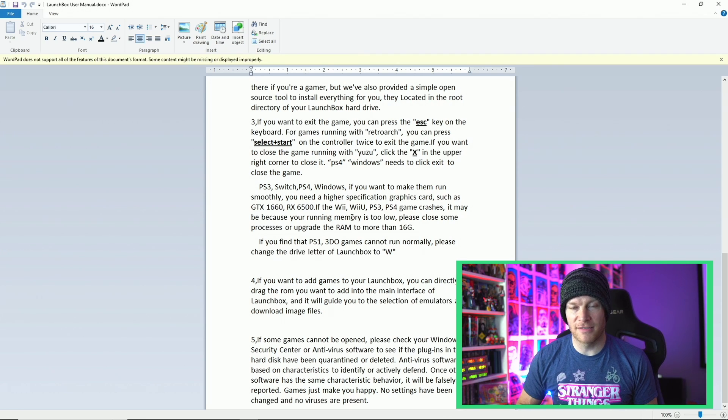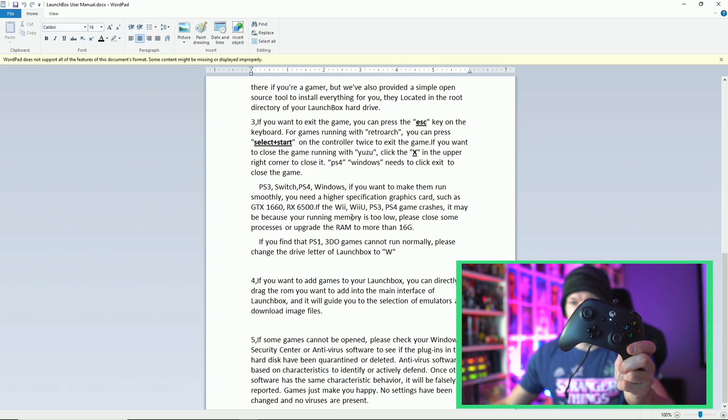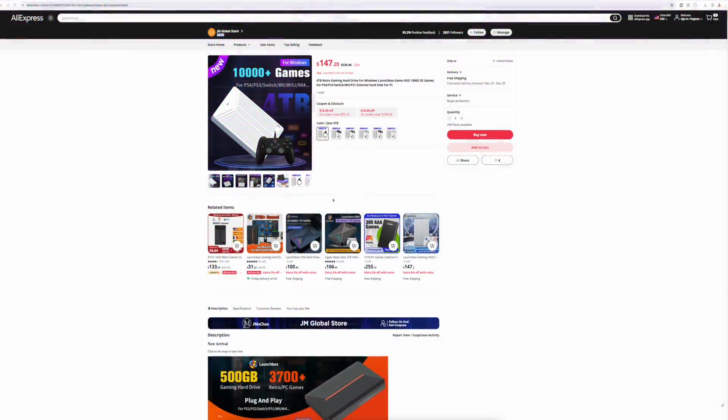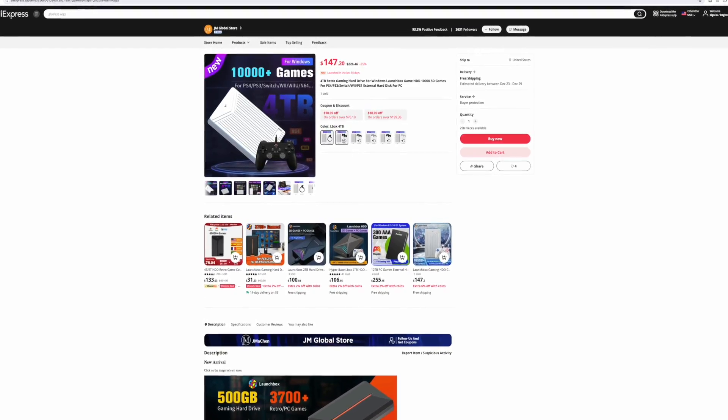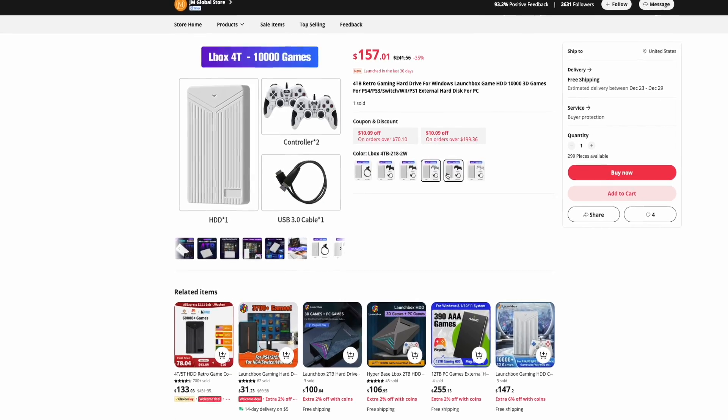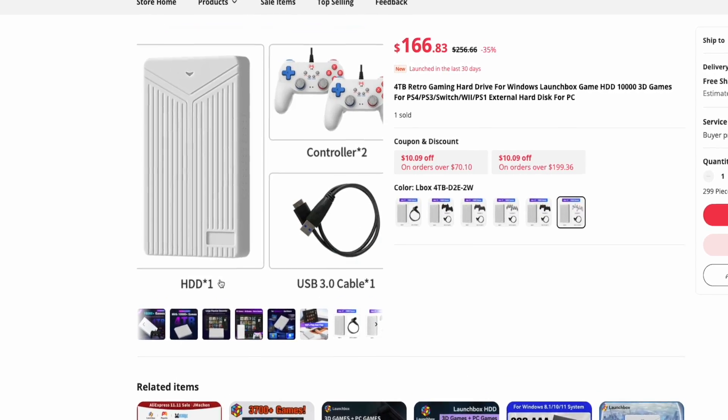Over 10,000 games, very simple plug and play solution. I plugged in a USB Xbox One style controller and didn't have to map anything — I literally just plugged it in and all the buttons were immediately recognized. I was hitting start and select to exit out of games. Some emulators I did have to hit the escape button on the keyboard, but for the most part everything was pretty straightforward plug and play as advertised. On their website they do have bundle options that come with USB controllers, but they're not very good so I wouldn't honestly recommend them.